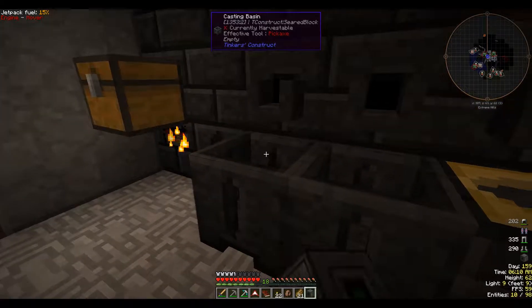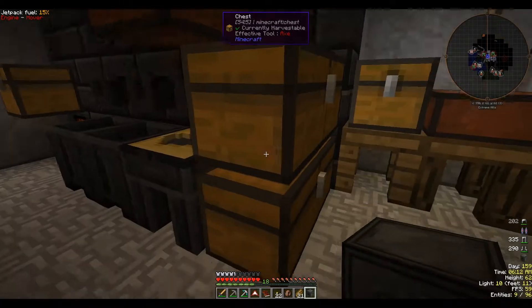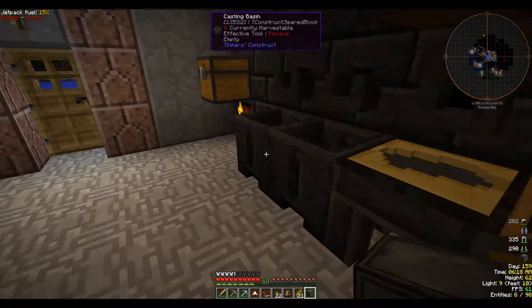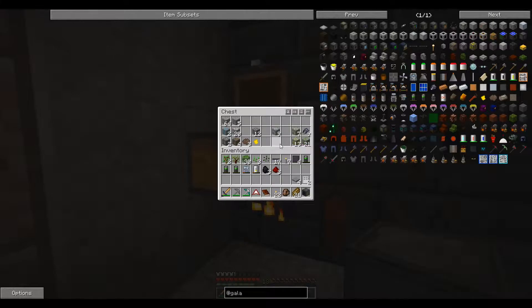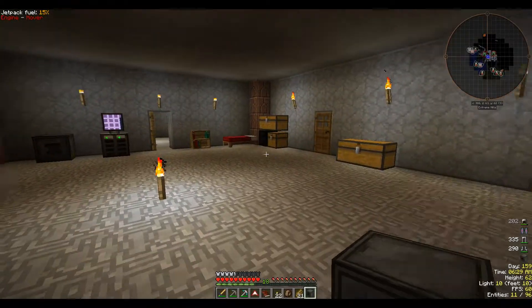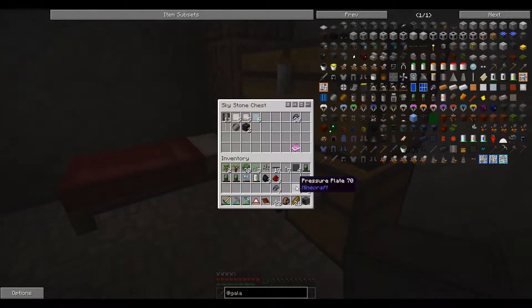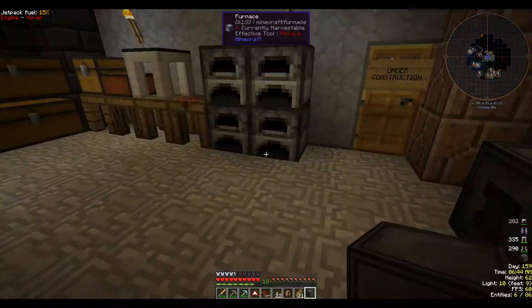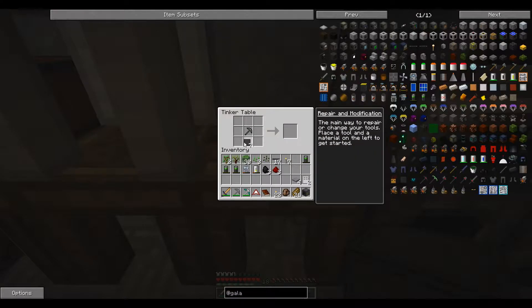Hello everybody and welcome back to Space Astronomy, my name is Wolfert and I hope everybody had a wonderful weekend. Let's see, we have some resources — melt down some gold, I've got a bit of stuff ready for us to go do. I do need those, that goes in here — that's what I was doing. I'm gonna make one last thing before we take off from here, I've been prepping.